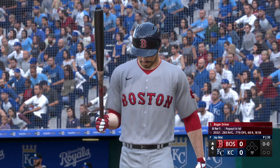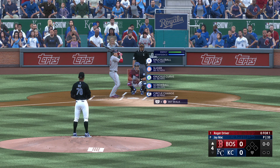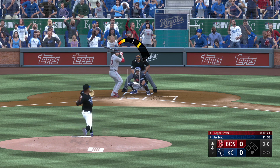Back at the ballpark, stepping in is the speedy Roger Driver, the designated hitter. Good speed at the top of the order — you want to get on, see if you can get a stolen base, maybe get around the bases and pick up a run.